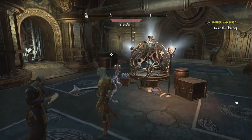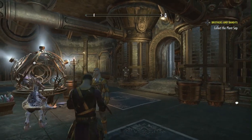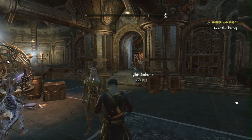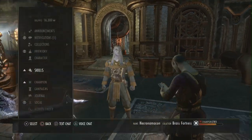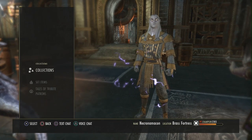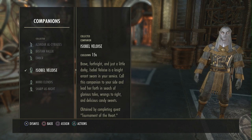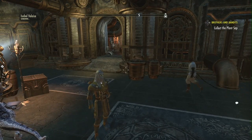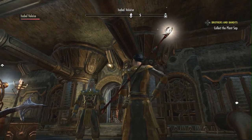I put two of those rings in the bank. Because I leveled to ten, I'm wearing the antiquarian backpack outfit. My companion is Isabel — I have all of them, but I put her in the robe. I'm not big on the robe, but let's put her out here and see her. There she is, coming in now — she's wearing the robe.